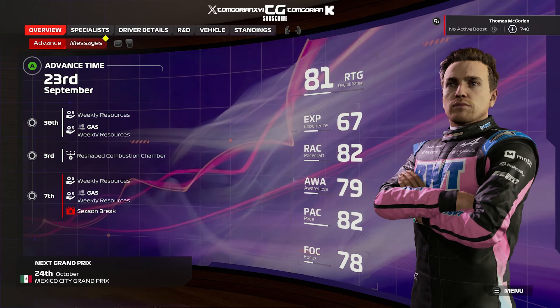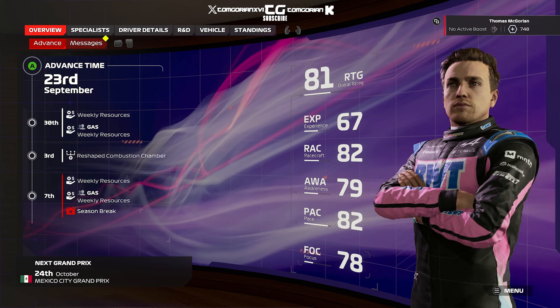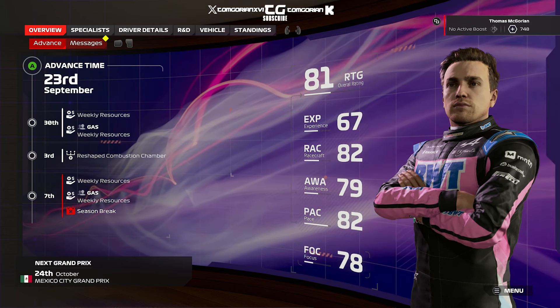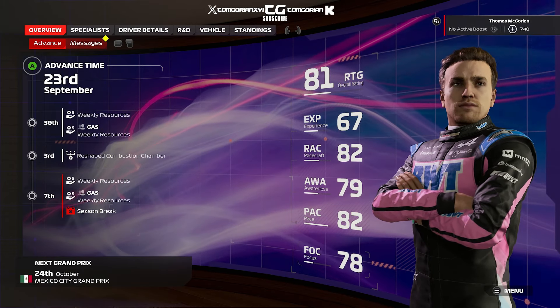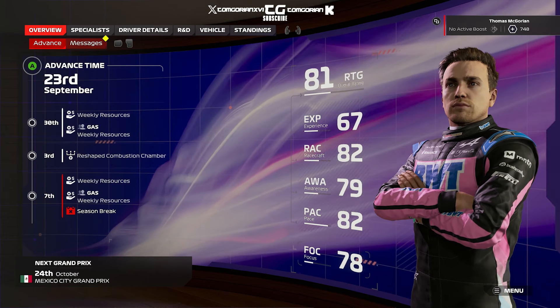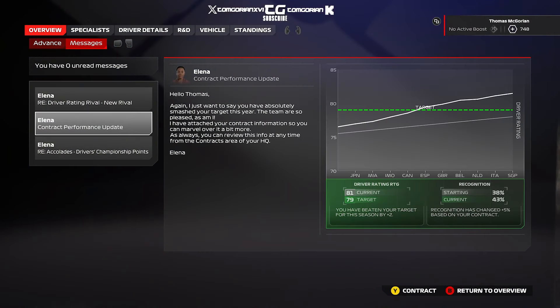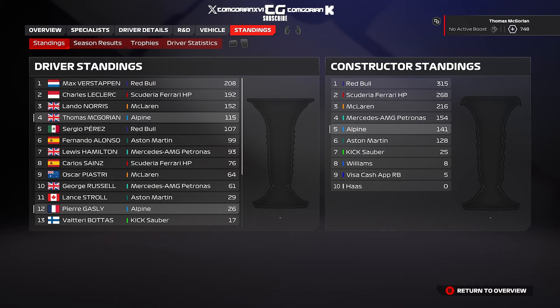What's happening everyone, Tom Goran here. Welcome to episode number 13 of the F1 24 Alpine to Glory career mode series. In today's video we are going to be racing around Mexico. This is round 13 of season 1 of the Alpine to Glory here in Mexico City for the Mexico City Grand Prix. We begin with a contract update — we are pretty much aiming above our contract status to the point where we're probably going to get resigned for next season.